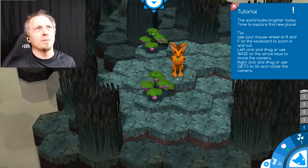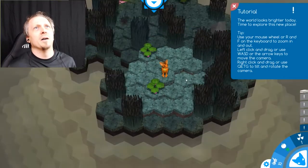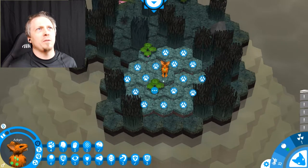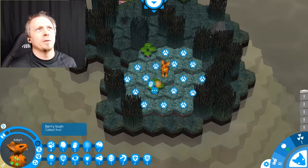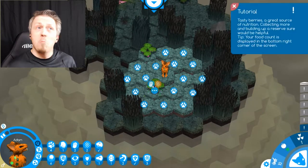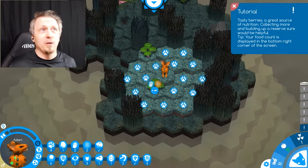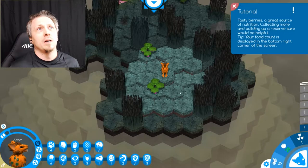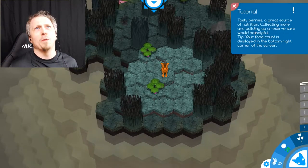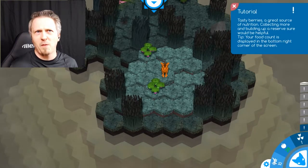How you doing buddy? What's up? Let's see what we can do here — collect fruit or attack the bush. Collecting more and building up reserves would be helpful. Food count is displayed in the bottom right, so there's my food count. These resources look like sticks. Are these creatures intelligent enough to build little huts and shelters?